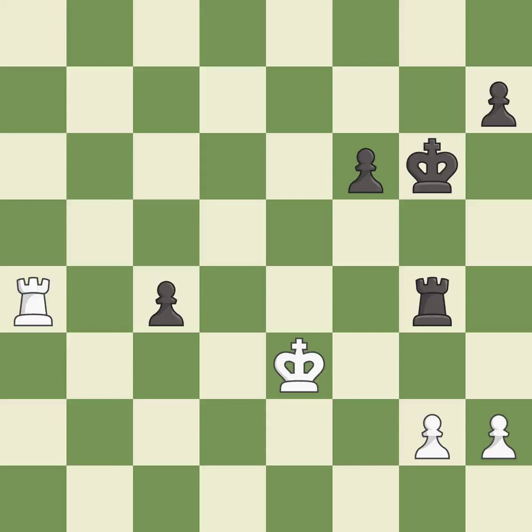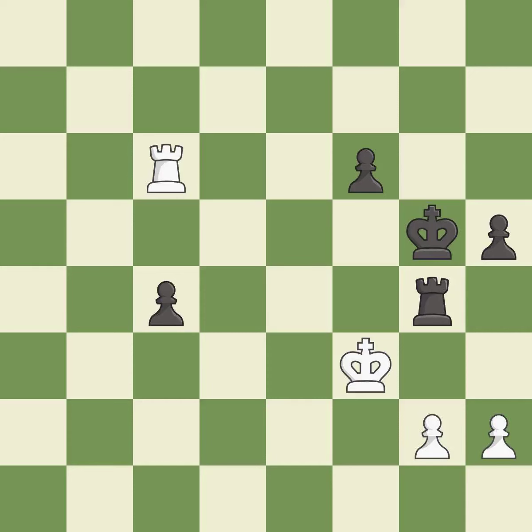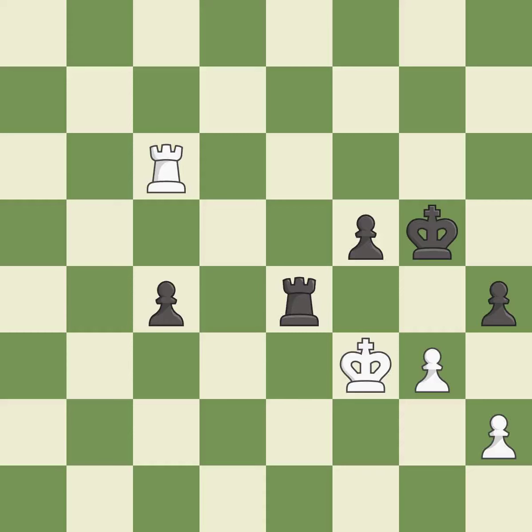This moves the rook to safety — it is best. This defends a pawn that was under attack and had no defenders — it is excellent. This defends the attacked rook — it is best. This overlooks an opportunity to kick a rook — it is an inaccuracy. There were worse moves, but also something much better — it is an inaccuracy. This is not the best — it is an inaccuracy. This is not the right idea — it is an inaccuracy. Right on target — it is best. This blocks the check from an opposing rook. This is the only move that works — it is a great move. There were worse moves, but also something much better — it is an inaccuracy. That's what I would have recommended — it is best. The game was close to balanced, but now White is worse — it is an inaccuracy.